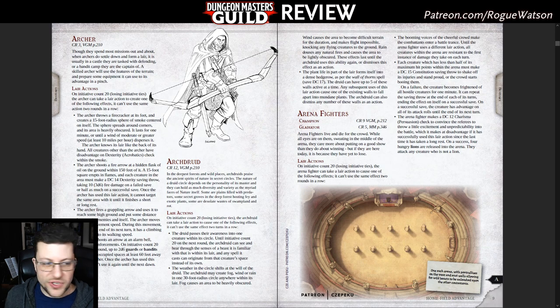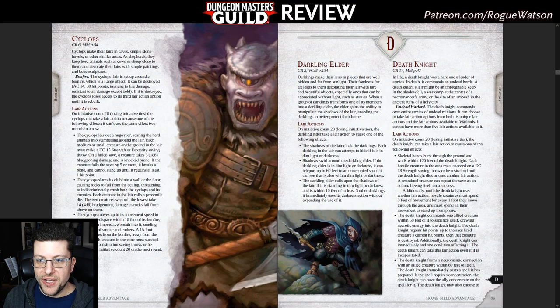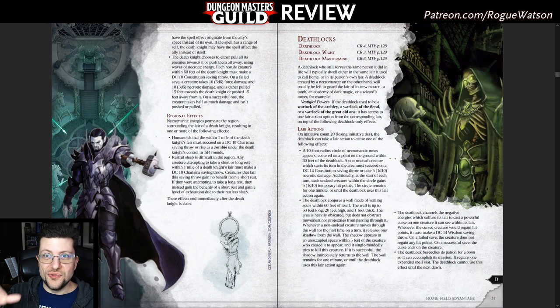That's a low-level example. Skipping ahead to the Death Knight at page 35 — a CR 17 from the Monster Manual — the Death Knight is a warlord commanding armies of undead. Its lair could be an impregnable keep in the Shadowfell, a war camp at the center of a necromancer's army, or the site of an ambush in the ancient ruins of a holy city. The lair actions include skeletal hands bursting out of the ground to restrain enemies, commanding an undead ally to sacrifice itself so the Death Knight heals by drawing its necromantic energy — reminiscent of Arthas in Warcraft — and unleashing waves of necromantic energy to pull enemies toward or away from him.